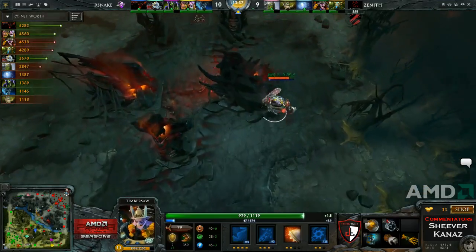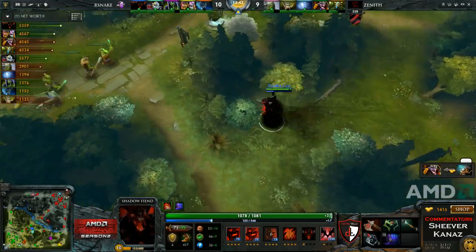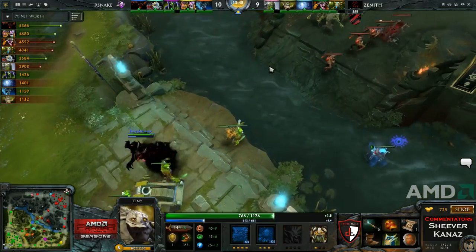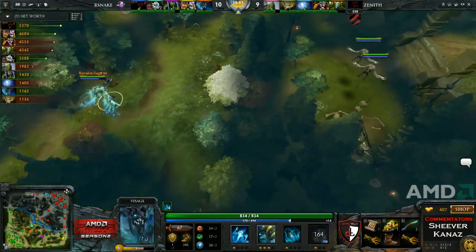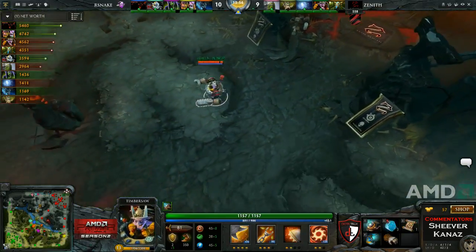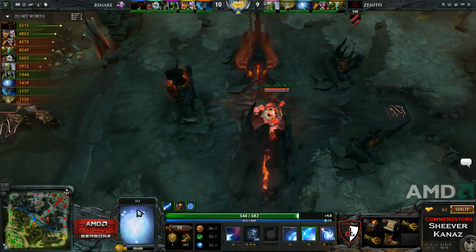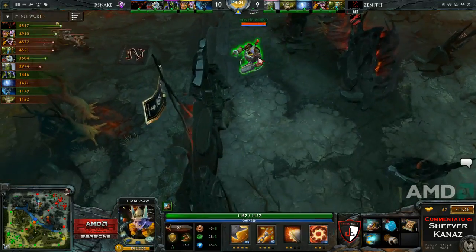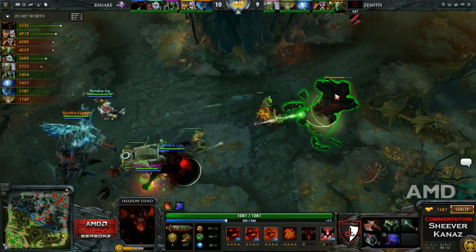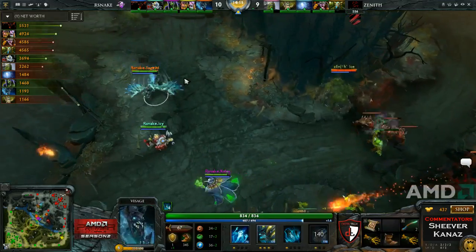Ice Ice Ice had a really rough start and doesn't have much picked up — going for Drums now, just sitting on brown boots. It's going to be kind of awkward for him for a while. They just need to give him some time to catch up, get some items up before trying to force him to be really aggressive with Relocate ganks. I'd also like to see Relocate ganks with the Timbersaw. We'll see how aggressive they'll try to defend this Tier 1 tower — maybe this is Rattlesnake's response to Io hitting level 6, grouping up with five and going mid.